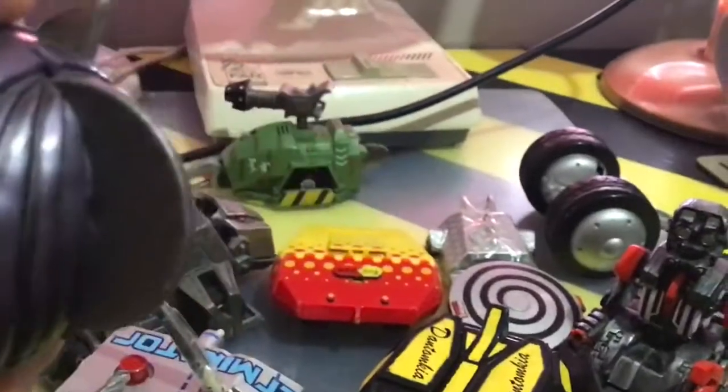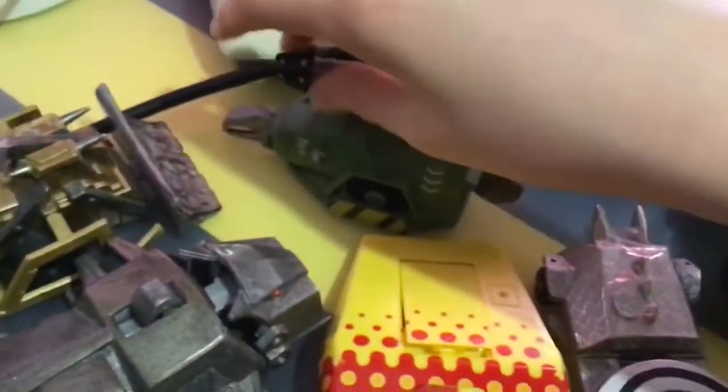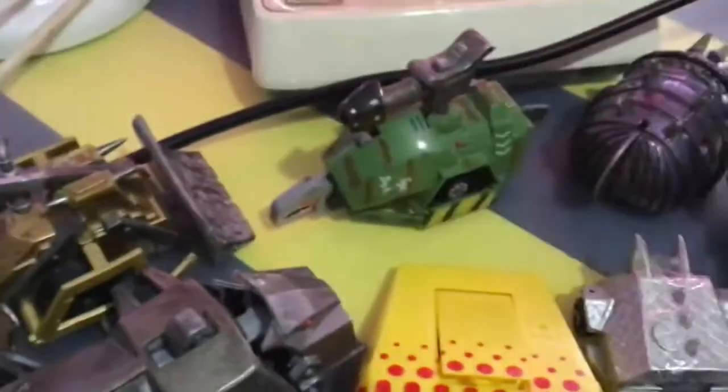Matilda — as you can see, the chainsaw is missing; I have no idea where it is, but it did come with a chainsaw. Here is Sergeant Bash, which came with a flamethrower. The flame attachment was meant to go in here — it does exist, I just have no idea where it went.